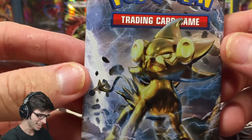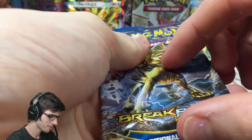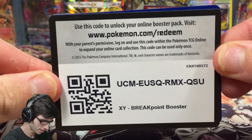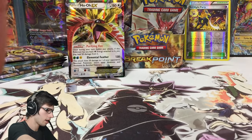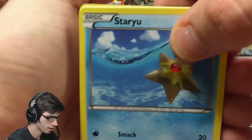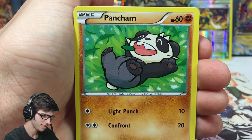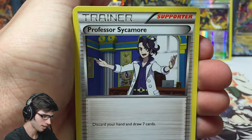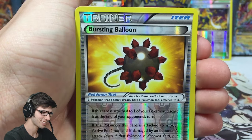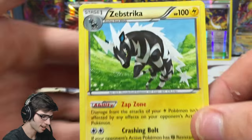Let's go, just giving it a comfy spot — loving it. For that pull let's give out the code — first and best gets it — hopefully you managed to get a nice pull from that one. So we got Styu, Skorupi, Petlil, Pancham, Growlet, Professor Sycamore — that was sweet. All Night Party and then the Ho-Oh EX, plus a Bursting Balloon — not too bad — and another Zeb Striker.